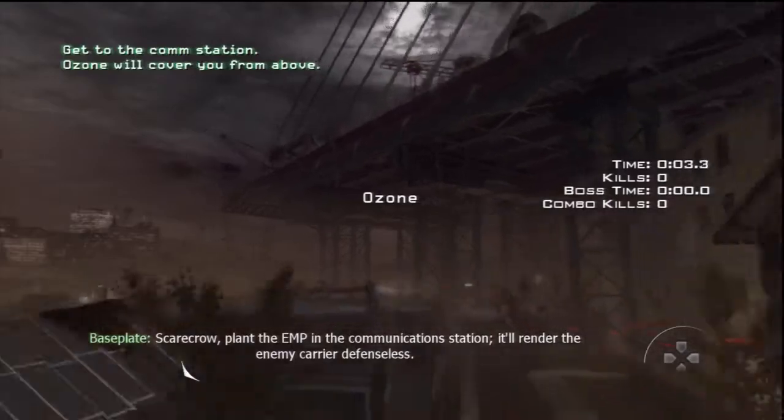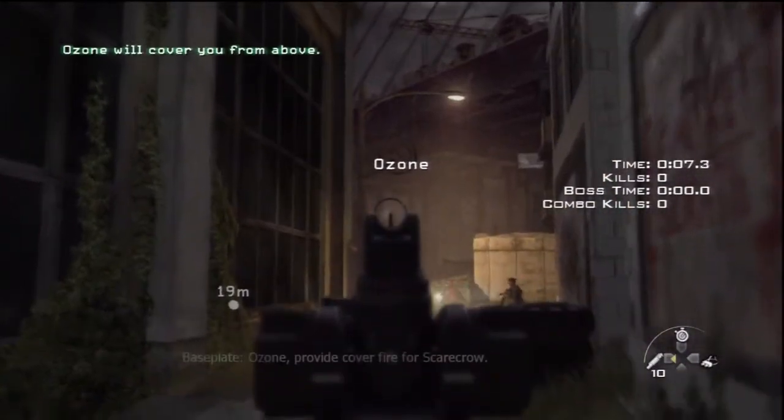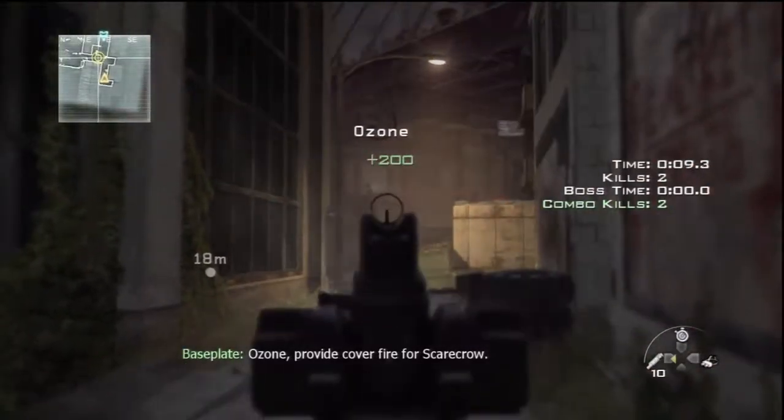Scarecrow, plant the EMP in the communications station. It will render the enemy carrier defenseless. Ozone, provide cover fire for Scarecrow.